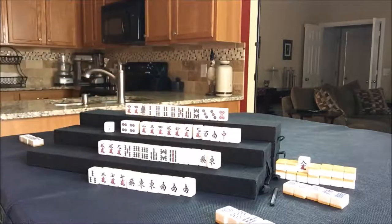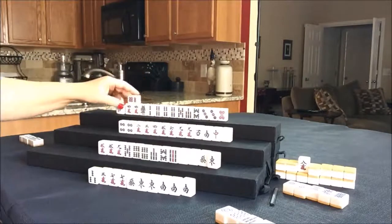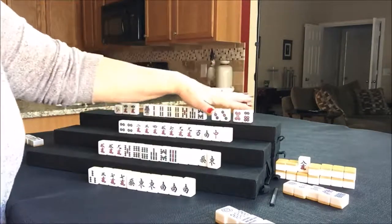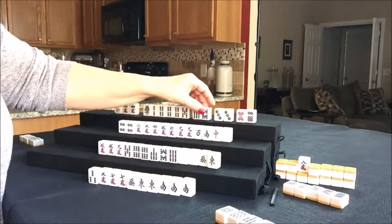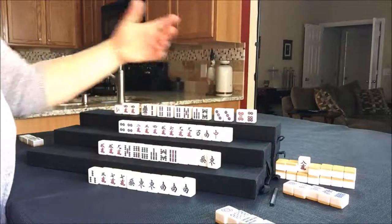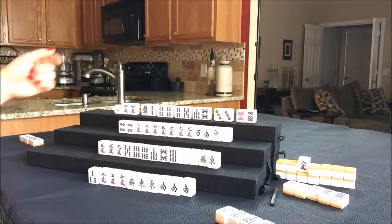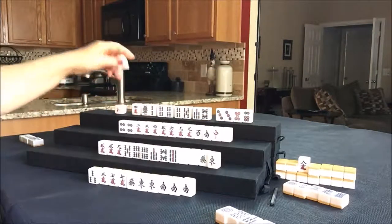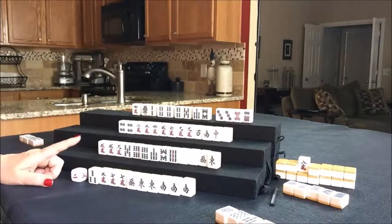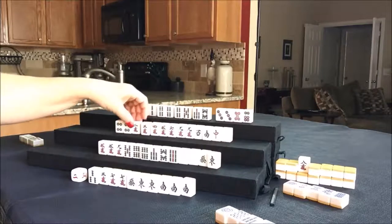Draw for north — six dot, there's a potential pung. Let's see all the potential chis: a potential chi, a pair, a potential chi, a potential chi, and a potential chi. We have one, two, three pair — so they're in between. They have too many pairs — let's get rid of the four crack. They've got two pairs they can potentially use. Four crack was discarded, nobody can take it — this player can't make that chi anyway. Draw for east — two bam, discard. Draw for west — seven dot, discard.